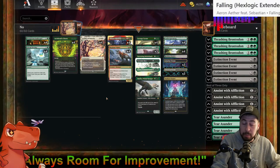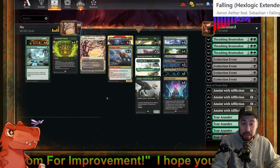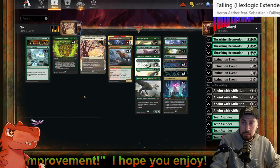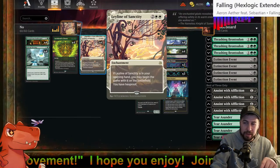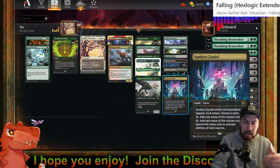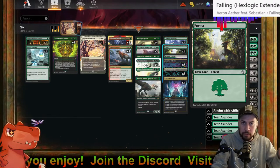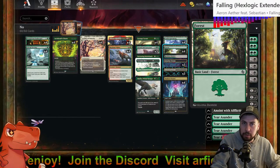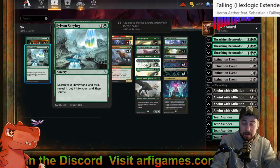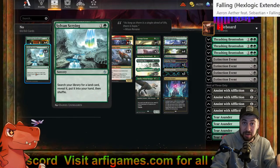If I don't have Ley Line of Sanctity in my opening hand there could be a very nice mixture, and I don't want to mulligan just for this — especially if it is game one and I don't know what my opponent is playing. If I have a good hand with one Sunken, one Castle, and one Forest, I would feel quite confident, especially with Sylvan Scrying. We could be looking at seven mana if we can get the second Sunken.